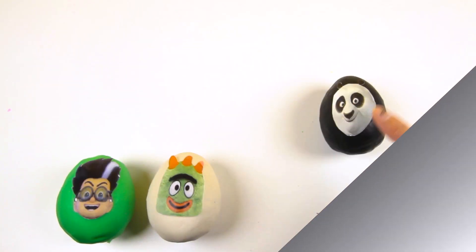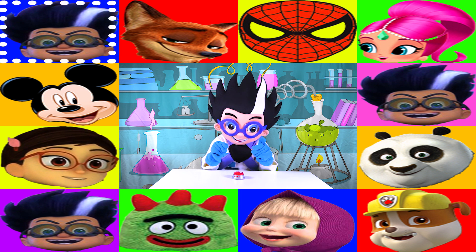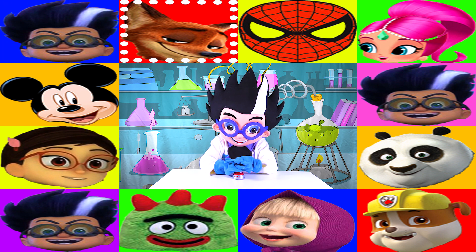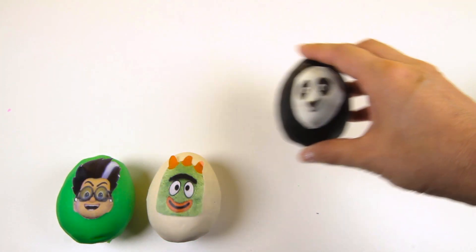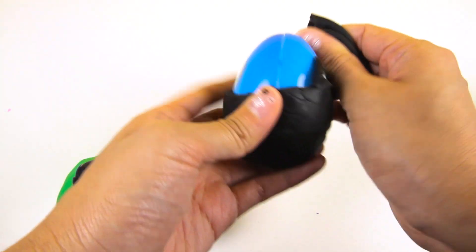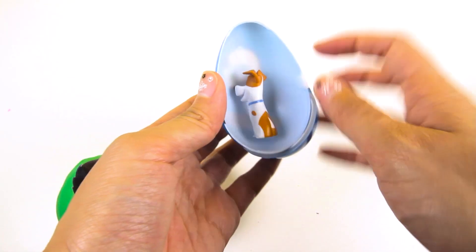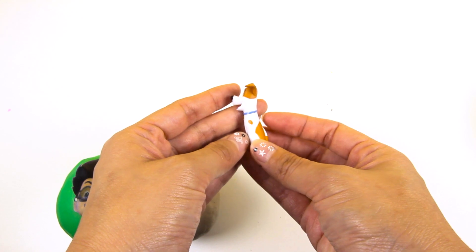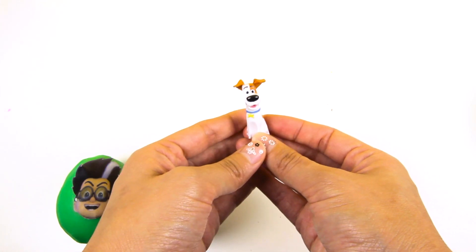So we only have Po from Kung Fu Panda, Robbie from Yo Gabba Gabba, and one Romeo egg left! OK Romeo, let's see which egg is next! Press the button when you're ready to stop! I'm so nervous to see which egg will land on! Awesome — it's Po from Kung Fu Panda! Sorry Romeo, that's another point for us! Po is a giant panda who is a huge Kung Fu fan! Have you ever seen the movie Kung Fu Panda? Now it's time for the surprising side! We found Max from The Secret Life of Pets! Max is a dog who loves his owner. He looks so well trained! I can't wait to see this movie!